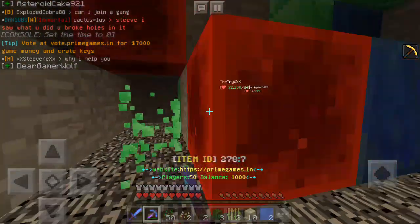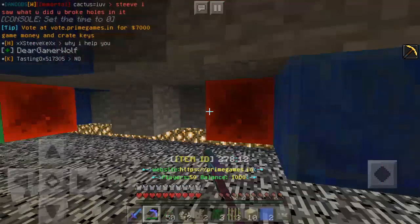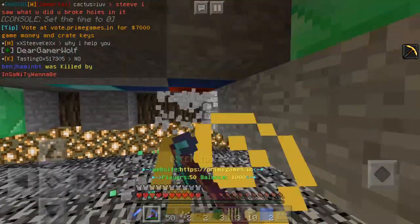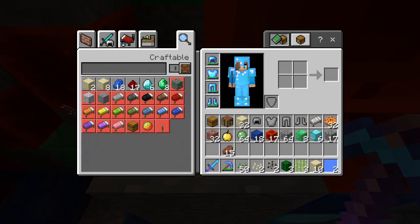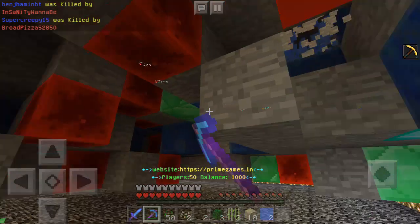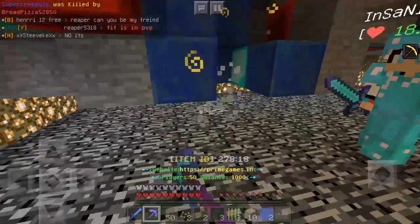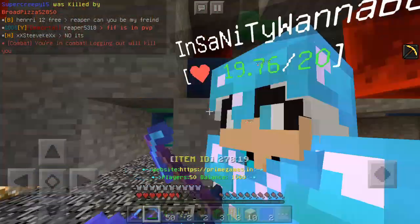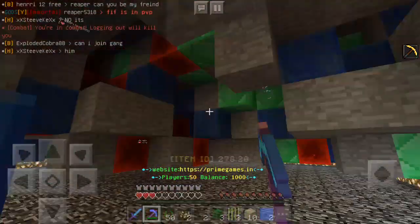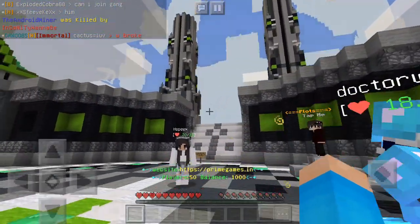I'm just gonna mine my heart away. Before the mines reset... as you just saw, the mine reset and it kind of trapped me and it's starting to kill people. I'm just gonna mine as much as I can. I am collecting the stuff - but what do I do with it? Do I sell it? I honestly don't know. Please show me how to - whoa, people trying to kill me! Whoa whoa whoa, don't kill me!